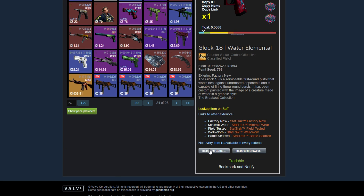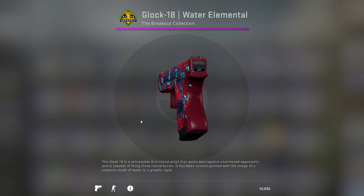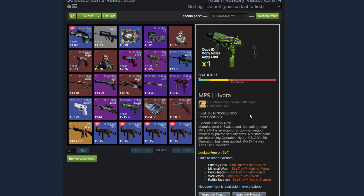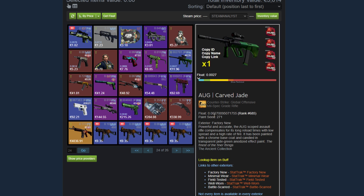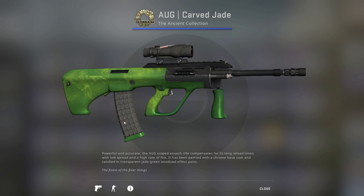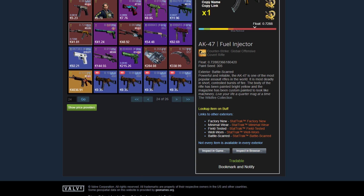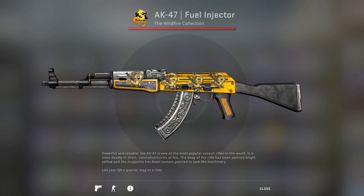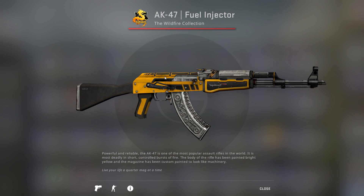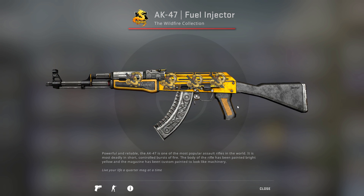A Factory New Glock Water Elemental with 4 holo stickers. This is a really cool craft — the float is nothing special, but the craft makes it look so nice. Then he has a fairly low Factory New MP9 Hydra, a 0.027 Carved Jade. This looks like it came from a Bengal Tiger trade-up attempt to factory new. Then he has a Battle Scarred AK Fuel Injector — this is his main AK play skin with those stickers. And even though it's Battle Scarred, it doesn't look too bad. It has a little bit of dirt in some places but it's still recognizable as the Fuel Injector.